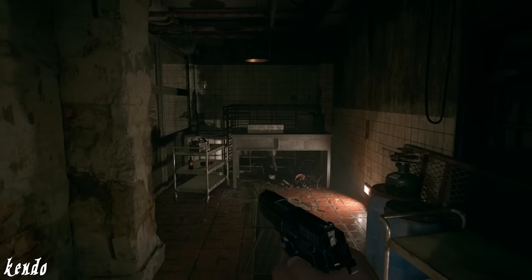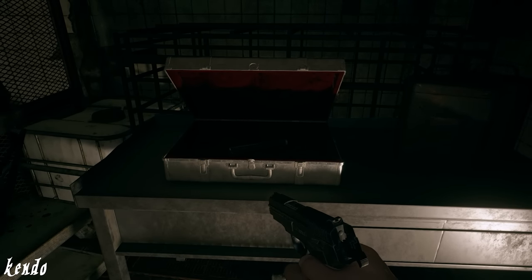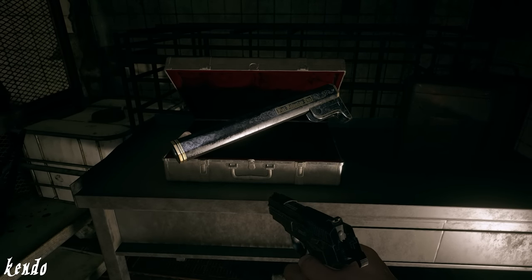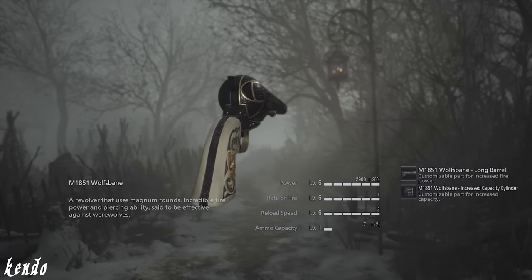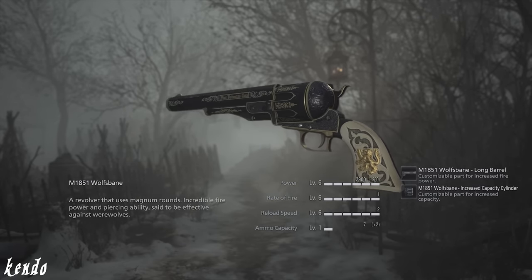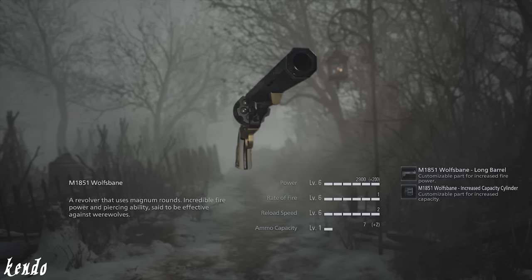However, there is another attachment to be discovered, which can be found by searching the operating room of the factory, revealing a briefcase with the Long Barrel for the Wolf's Bane. With these modifications attached, the Long Barrel improves the Magnum's destructive power, and the cylinder increases the base capacity from five to seven rounds.